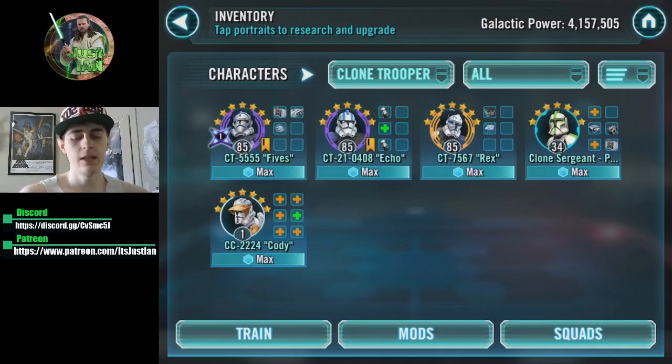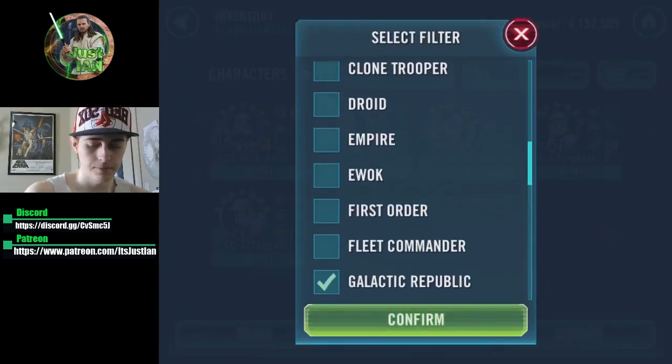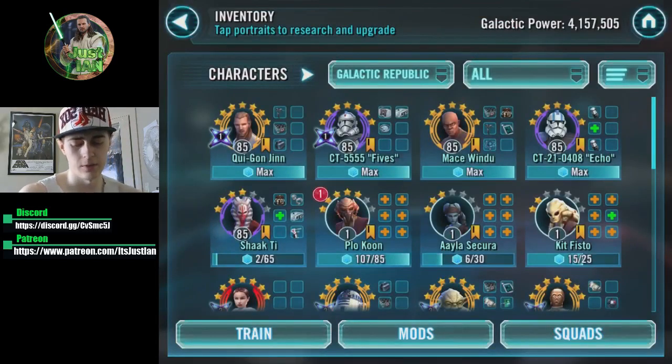Today's video is about how I think you should mod the clones, covering two different ways of modding them. My way focuses on lower gear levels — I only have gear 11 Fives, gear 9 Echo, gear 12 Rex, and gear 8 Shaak Ti. I'll cover what I think is the best bang for your buck when modding at low gear levels.